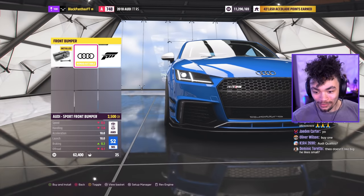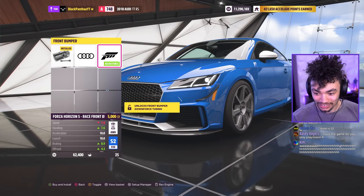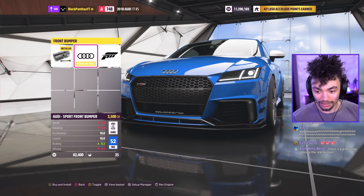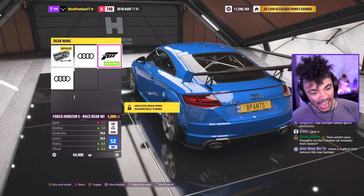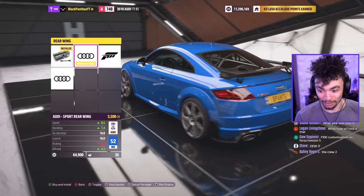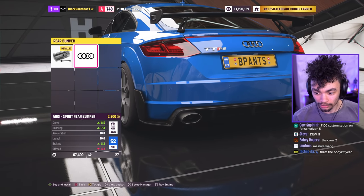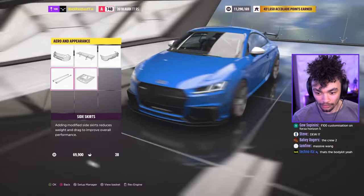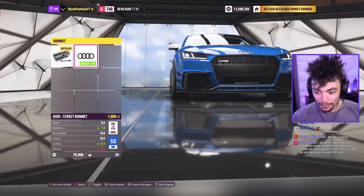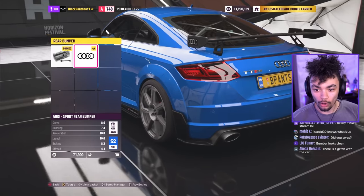Oh, I like that — that's just the Audi Sport front bumper, and it looks pretty sick. Then we've got the rear — I need to put that on right there. The Forza wing looks a little bit different here, but I'm gonna go for the TT wing because why not. We put the rear bumper on, and we've got the side skirts — very nice Audi Sport.